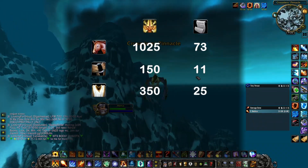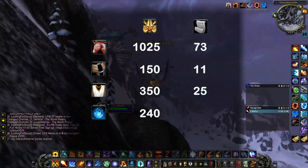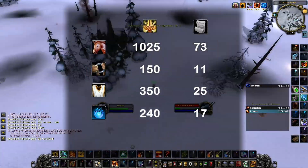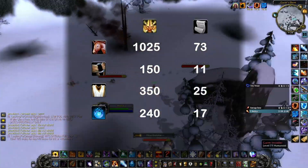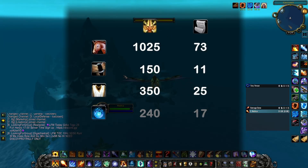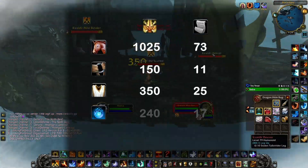Last but not least, there are 6 Companions for an additional 240 Seals, or 17 farming days in total. However, these are tradable and can be bought from other players through the Auction House, and I highly recommend doing so. So I will not count those, or any other items purchasable from Argent Vendors for that matter.